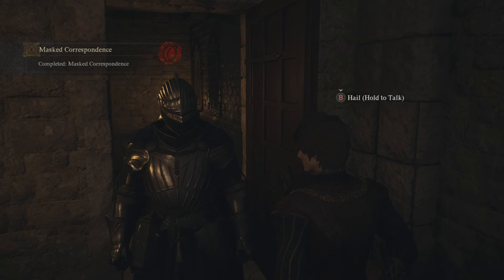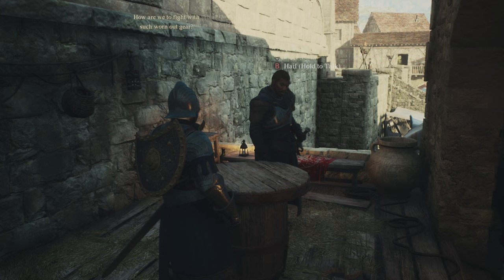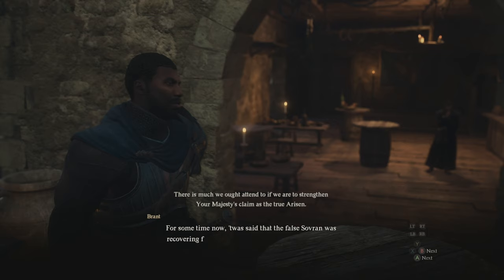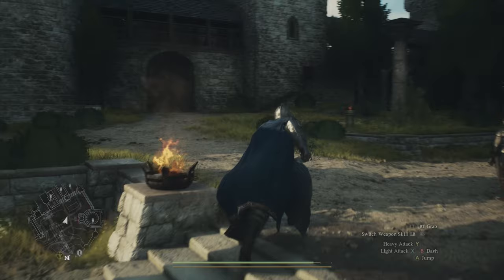The requirements to start this quest are a little questionable. Most articles online say you need to complete the main quest Seat of the Sovereign as well as the side quest called the Ornit Box, but I didn't even do the Ornit Box side quest and was still able to get this. Most of you really just need to focus on story progression and the main quest — Seat of the Sovereign is probably the important one — and also just letting some time in-game pass, because to start this quest we're going to need to speak with Sven, who's located in his room up in the palace.